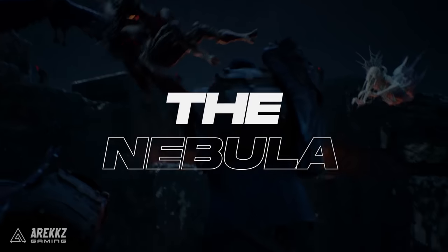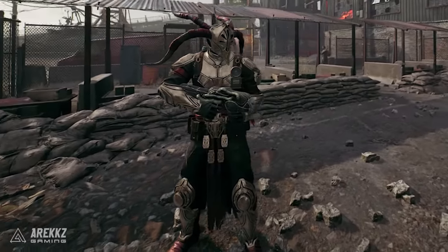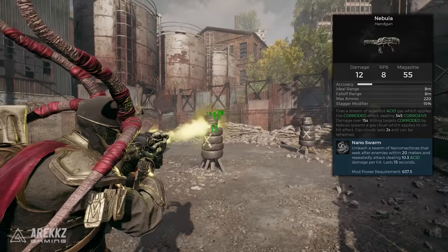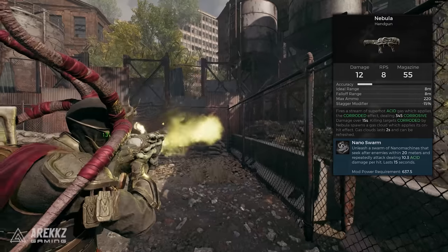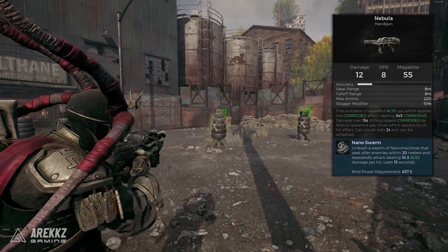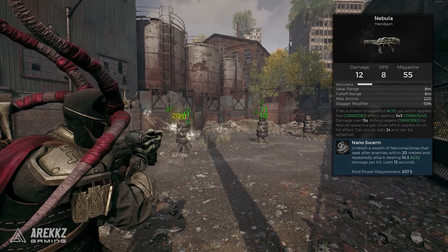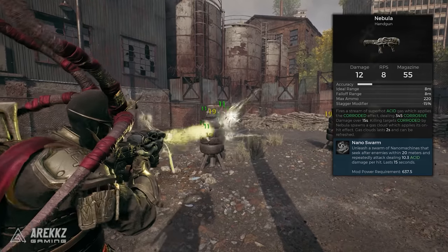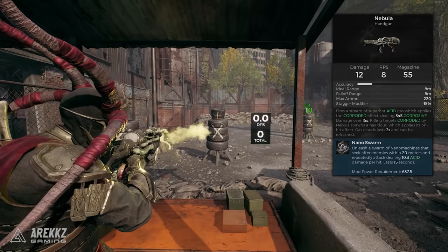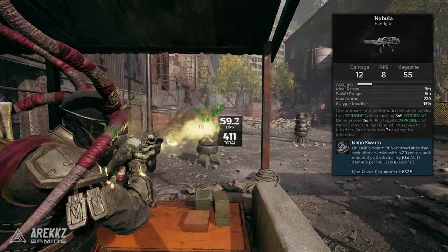Next up, another sidearm — the Nebula. This thing is a mini acid flamethrower style weapon with a really cool mod. It fires a stream of super hot acid gas which applies the Corroded effect to enemies dealing damage over 15 seconds, and any enemies that die while corroded will spawn a gas cloud that applies an on-hit effect lasting 2 seconds, which can also be refreshed. The special effect is Nanoswarm, where you unleash a swarm of nanomachines that seek enemies within 20m and repeatedly attack them dealing acid damage per hit for 15 seconds. The description says: 'It seems counterintuitive but the science of microscopically small constructions is what enables the creation of vast, even galaxy spanning mechanisms. The ability to control individual molecules enables astronomical stability.'